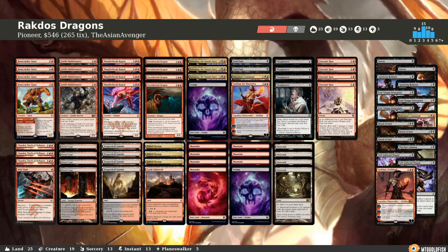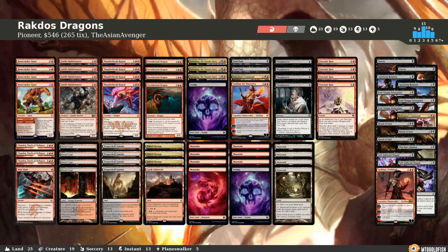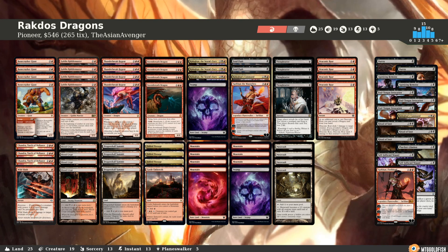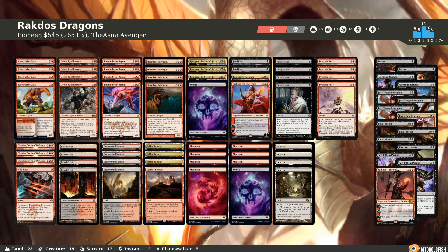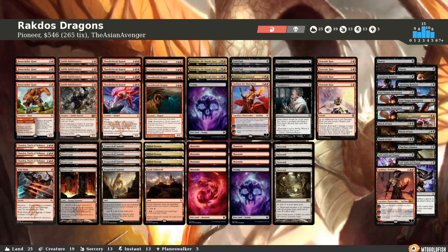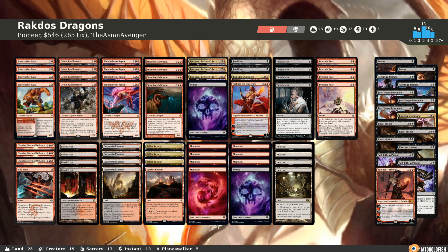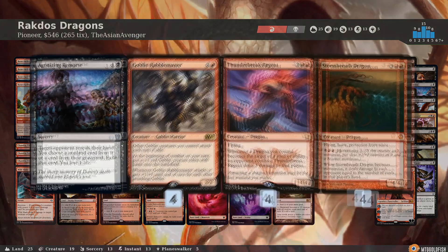It feels like a good matchup, especially when you stack Thunder Break Regents, because it's hard to deal with dragons. Fatal Push requires revolt, and Fatal Push doesn't touch Storm Breath Dragon — which means blue-white will have a problem with it since it has protection from white. You can't bounce it with Teferi, can't do anything like that. You have to kill it with Elspeth or a board wipe. Luckily with the hand disruption we can make control decks stumble, and Kolaghan the Storm's Fury can just dash in so it doesn't die to a board wipe, and then keep punching for a ton of damage.